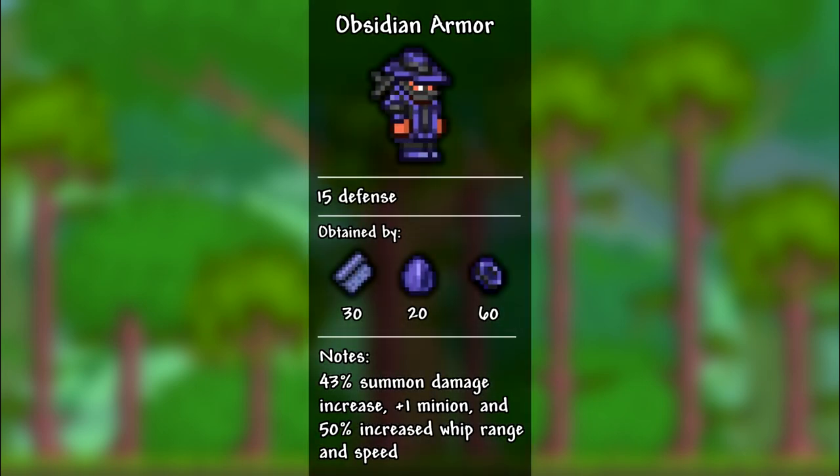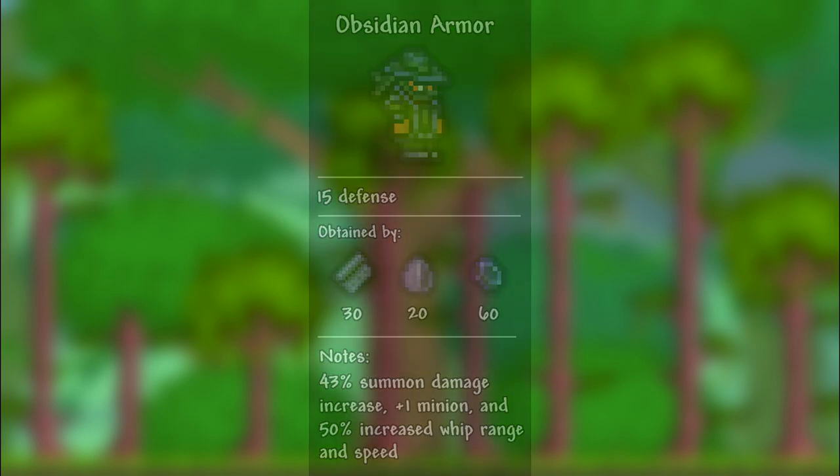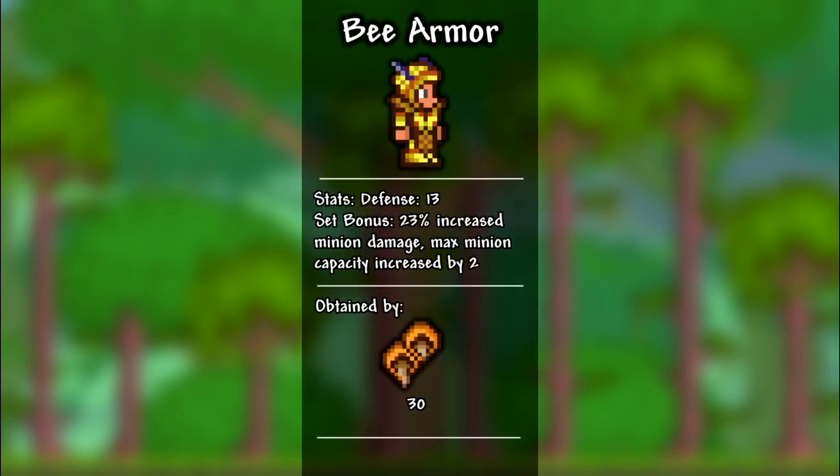Anyways, let's get into the video. First, let's go over how to obtain each armor set. The obsidian armor can be obtained after defeating the Eater of Worlds or Brain of Cthulhu. It is crafted with 30 silk, 20 shadow scales or tissue samples, and 60 obsidian. The bee armor can be obtained after Queen Bee and is crafted with 30 bee wax.